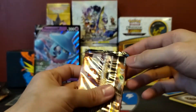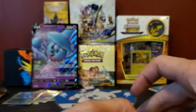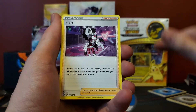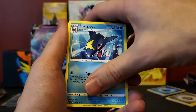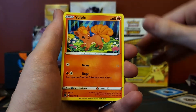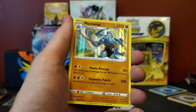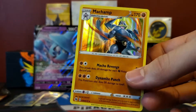Last pack, guys — let's get a Charizard in here. Last pack with a Lightning Energy, however you want to say it: Malamar, Sharpedo, Carvana, Swablu, Vulpix, Trubbish, Rulikoli, Rulikoli — and the last card is a Machamp. No Charizard today, guys.